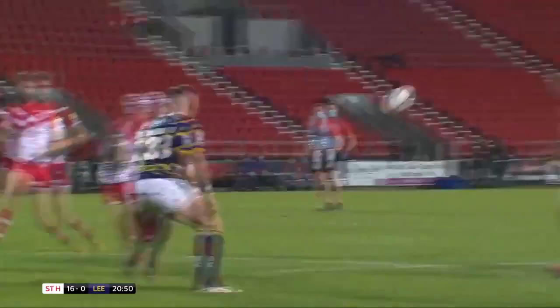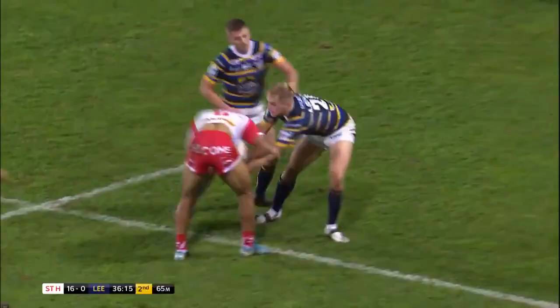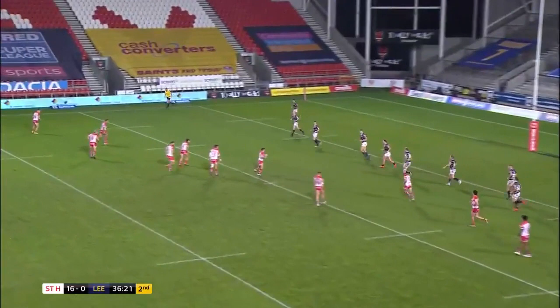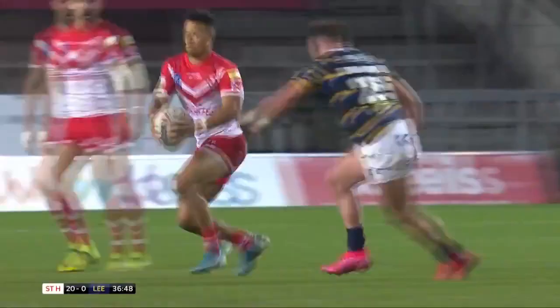The cup winners struggling early. Walker did enough to hold him up. St Helens scent blood here though. Bentley. That was Theo Farge, now it's Lachlan Coote. Here is Johnny Lomax over the top. Josh Sim goes in. It's a first-half hat-trick for Josh Sim.